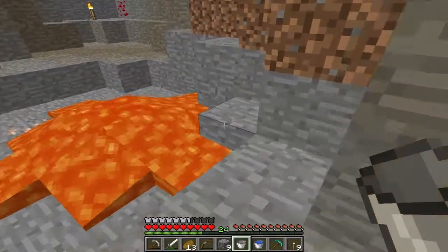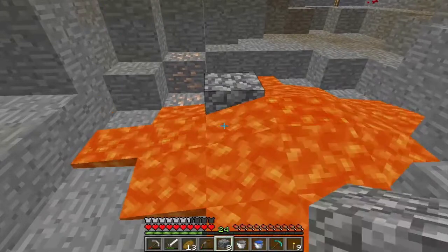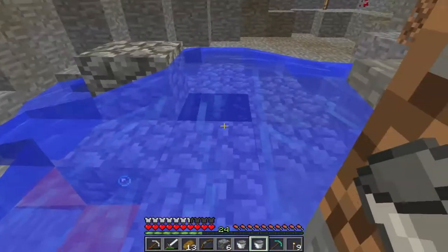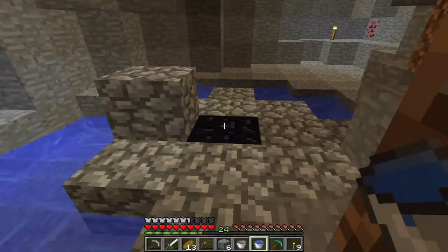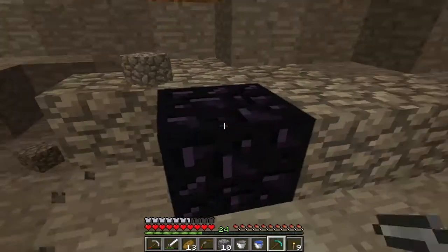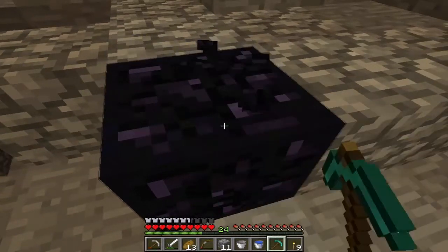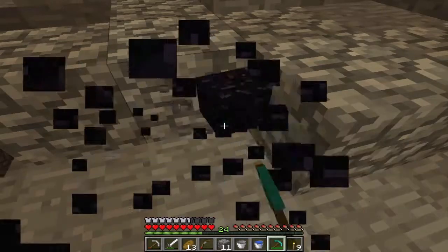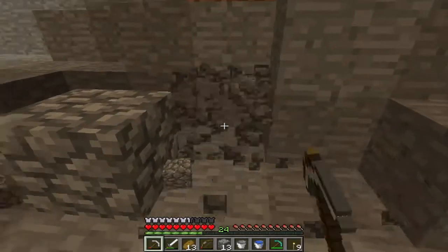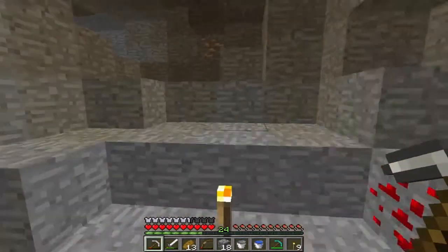I think it was actually lava down first. So we're going to put a block — a brookie — near it, and then we are going to place this above it. And as you can see, that is obsidian. We're going to have to do that multiple times — I just wanted to show you how to mine it. This takes forever. Watch, it's going to take a little bit. Okay, we finally got it. So it's very hard to get. You can simply put water over lava and you will get obsidian.